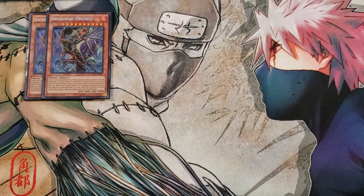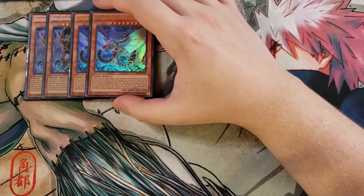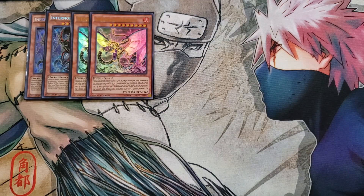Anunku's unique effect is that when it's special summoned, you can destroy all other monsters on the field. Then, once per turn during either player's turn, when a spell or trap effect is activated, you can tribute a monster to negate the activation and banish that spell or trap — a very good effect that gives you an additional negation on the field. We then play two copies of Deviati.